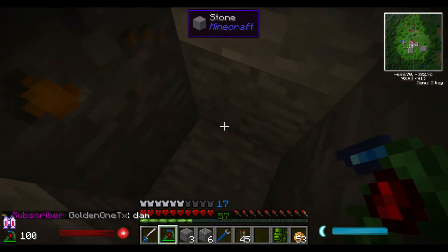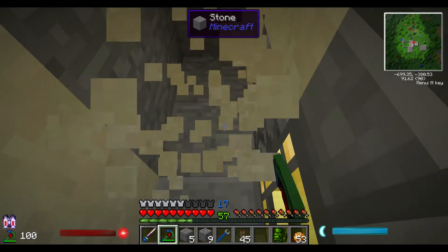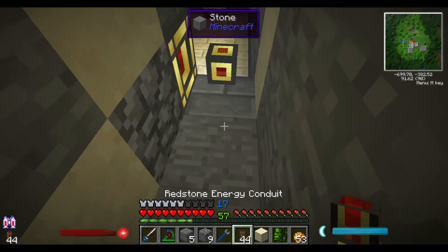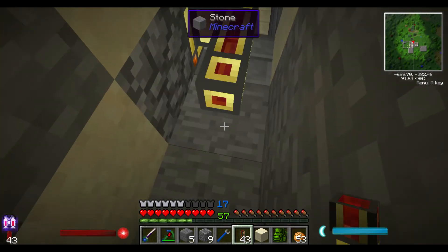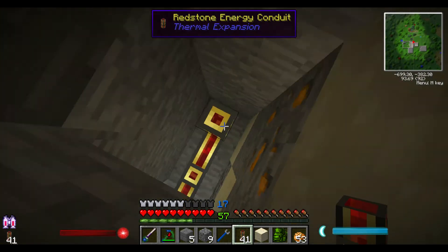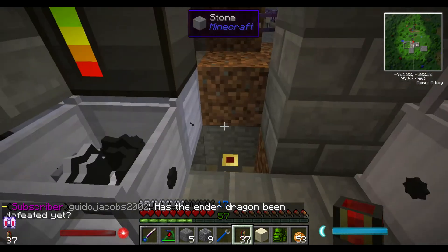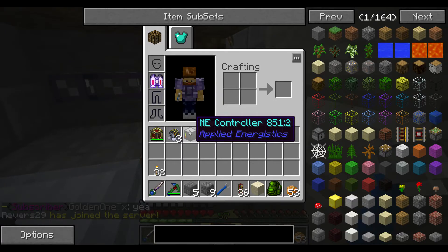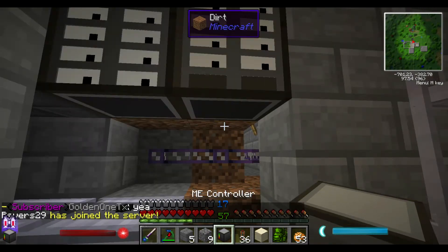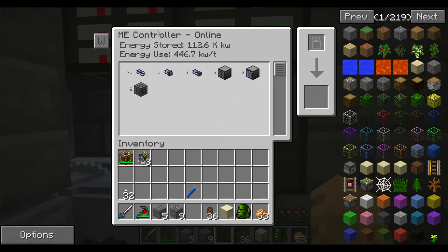We just have to find right where our cabling is — it'll be right here. Then we can hook this up right here. I'm going to tell this side to be an output. And hopefully we can do this without getting stuck. One more. So then what I can do now is I can take my controller and just plop it down right here.